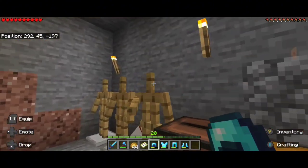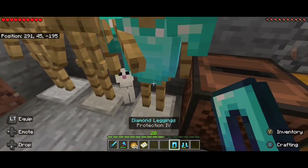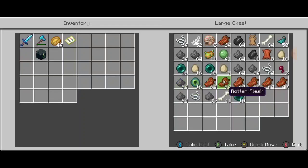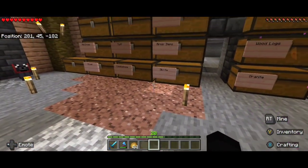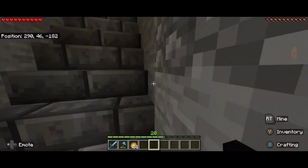I also want to go to The End, and the way to do that is to get ender pearls, which I already have. I don't think I'm ready for the End just yet — as you can see I have ender pearls and 16 eyes of ender that I bought from my cleric. Once we're good on that, I want to go to The End, but not today — we're just gonna relax and chill.